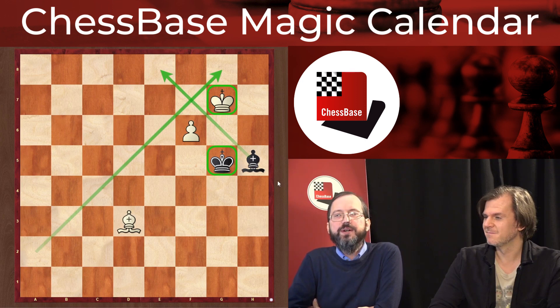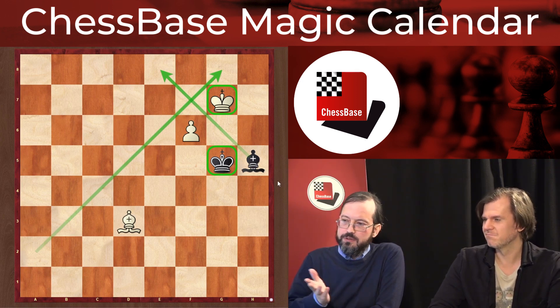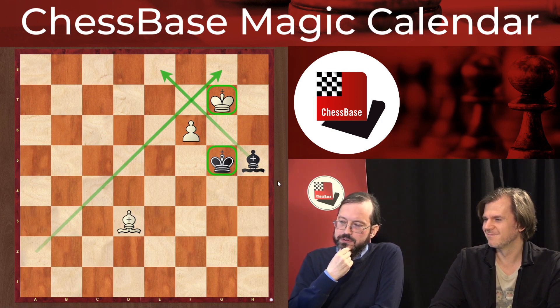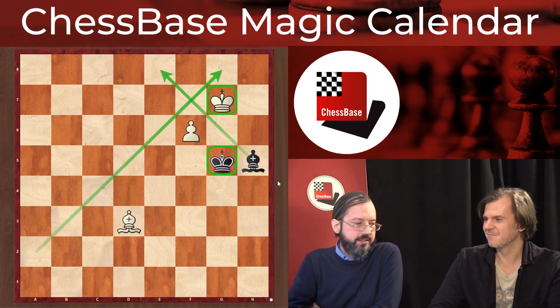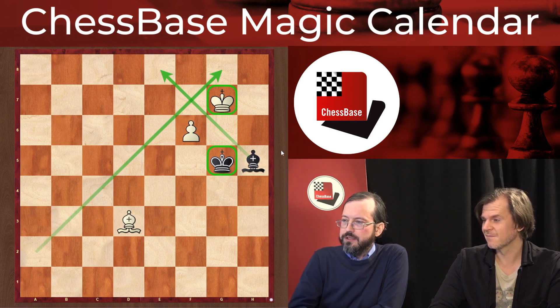There's an easy part: no exceptions, no zugzwang, no deflection, whatever you try. Black always has a defensive move, and it's not so difficult to find.